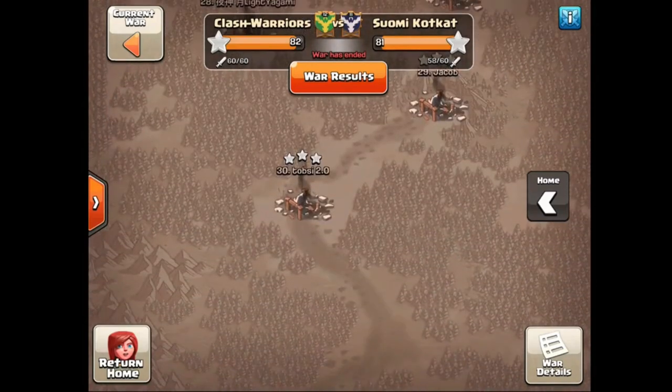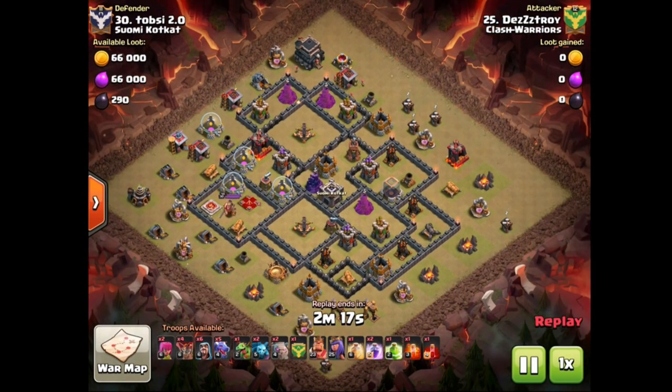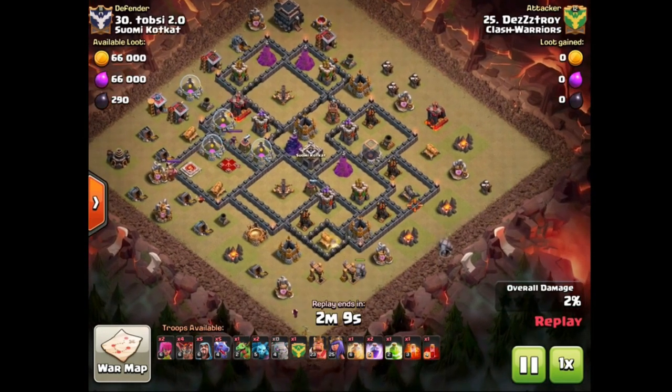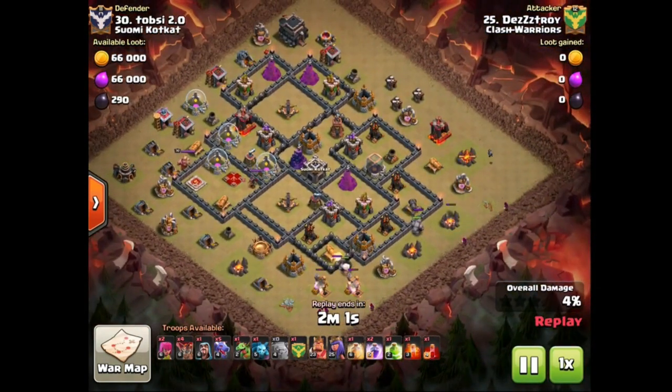They have beaten some quite well-known clans lately so that's pretty cool. The first attack we're going to watch is by Destroy on number 30. The defenses are relatively low still but the heroes are maxed out at level 30, so not sure why this guy from Suomi Codcat is not upgrading the defenses, but somehow he's decided to do that.